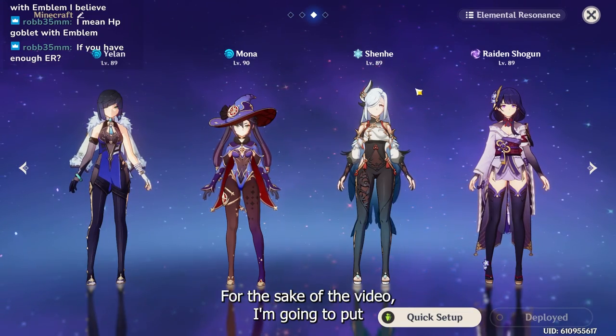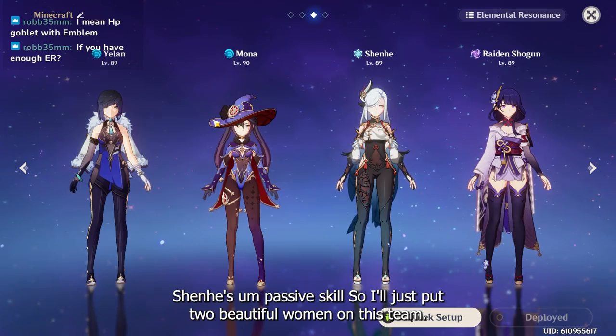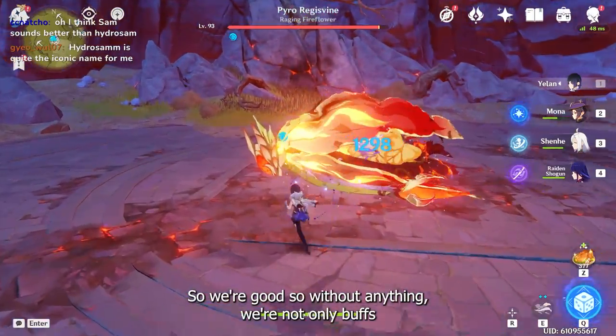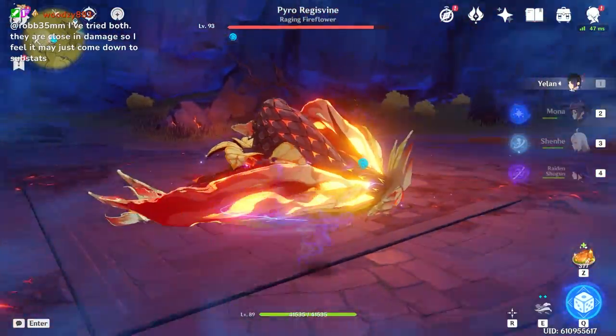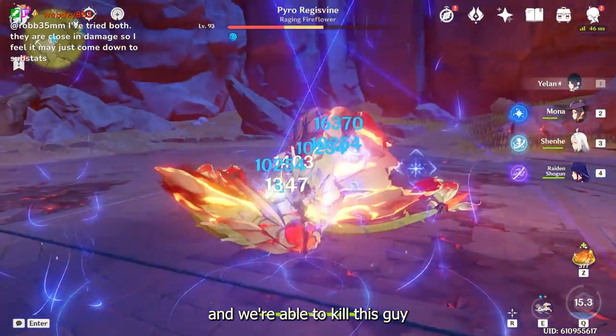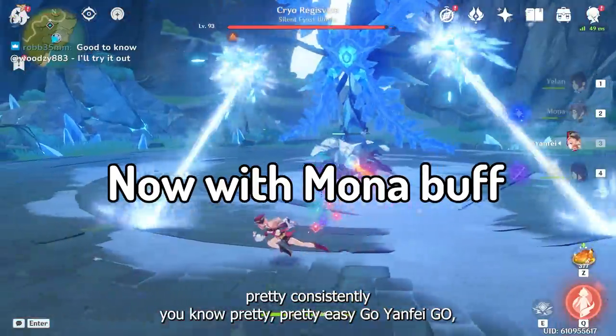For the sake of the video, I'm going to put two different elements on this team to take advantage of Yelan's passive skill. Without any buffs, we're hitting 27k, and we're able to kill this guy pretty consistently, pretty easy.